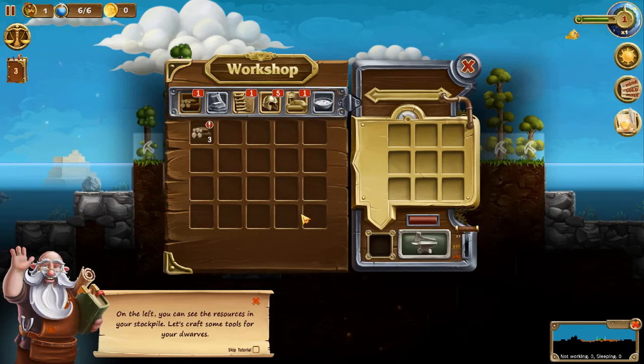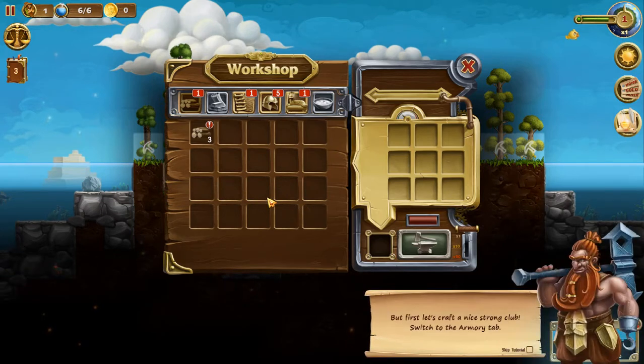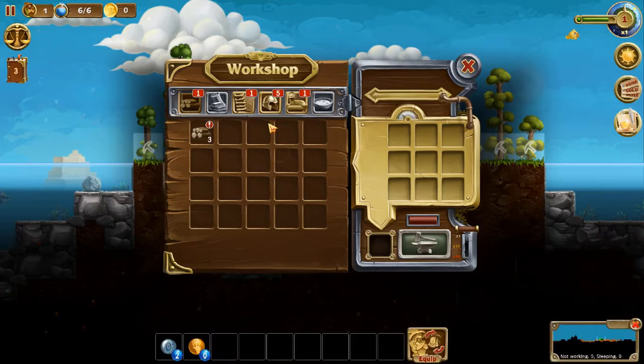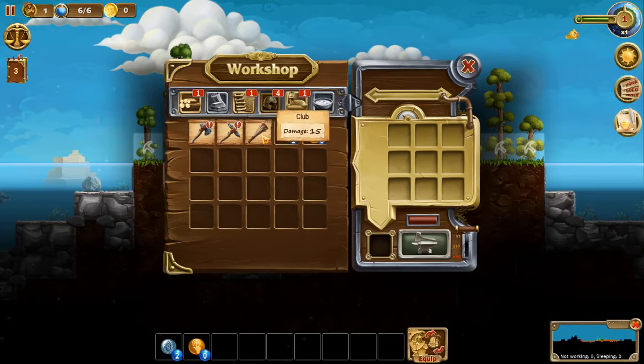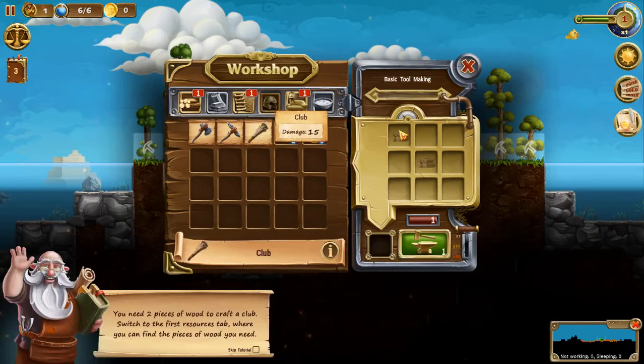Let's craft some tools for our dwarves. But first, let's craft a nice strong club. Switch to the Armory tab — this here is the Armory tab right here. This here is all the items you can create. Click on the slot with the club scroll to see its recipe. That's this right here — that's the recipe for your club. You need two pieces of wood to craft a club.